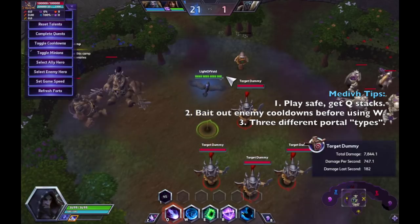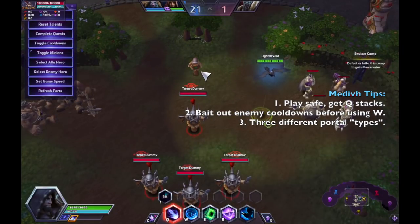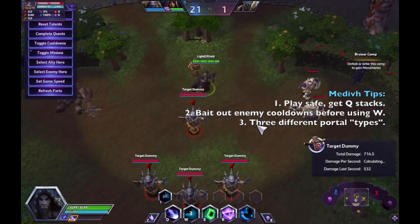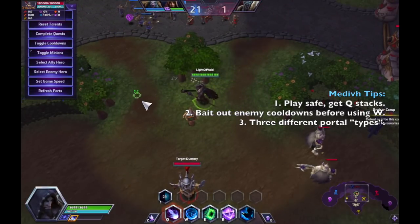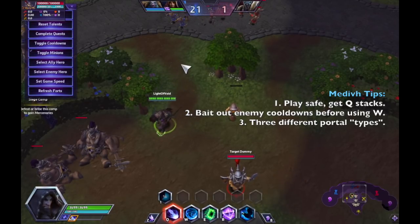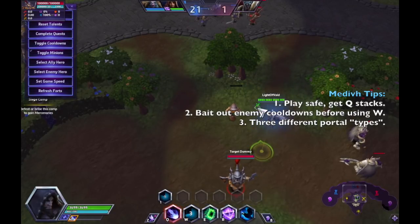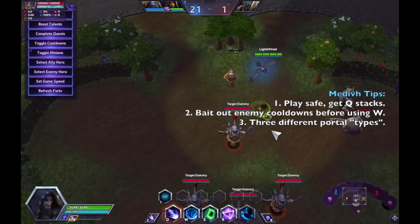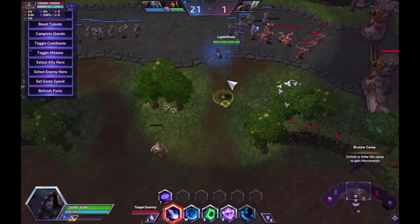The second ability, Force of Will: many players don't use it optimally. Sometimes it's better to save Force of Will rather than instantly casting it on an ally taking damage. Instead, wait out the opponent's cooldowns and heavy-hitting abilities before using it. For example, against a telegraphed ability like Kerrigan's pull-stun combo, you wait it out and just as your ally is being pulled in you immediately cast Force of Will. It requires a lot of practice, so I'd suggest playing a lot of unranked draft or quick match before going into Hero League with Medivh.